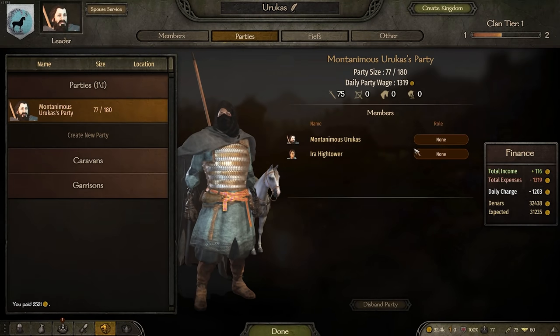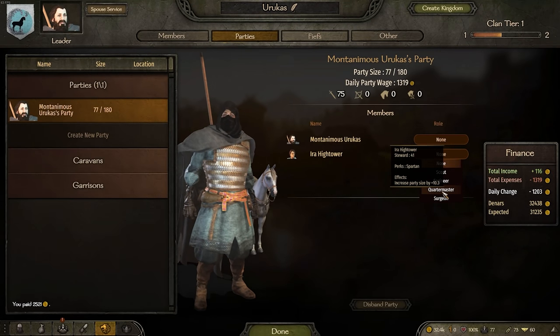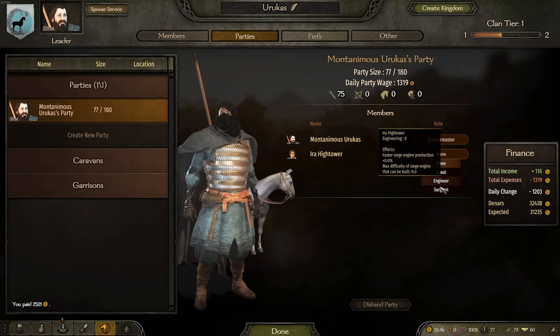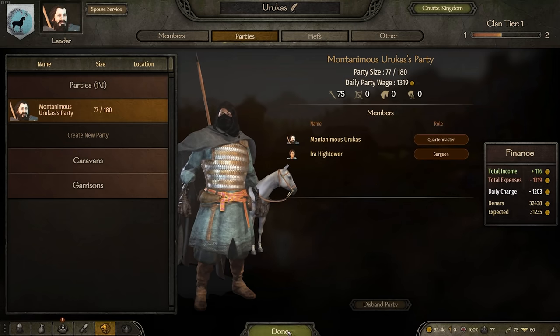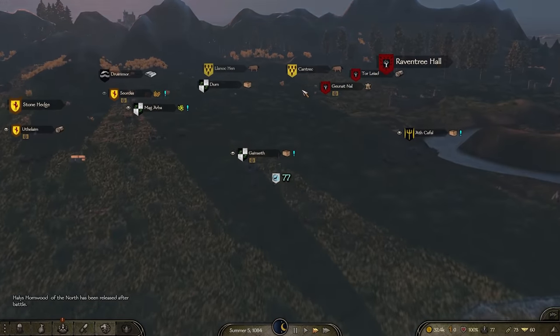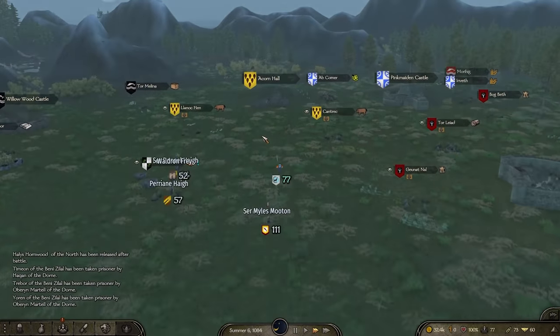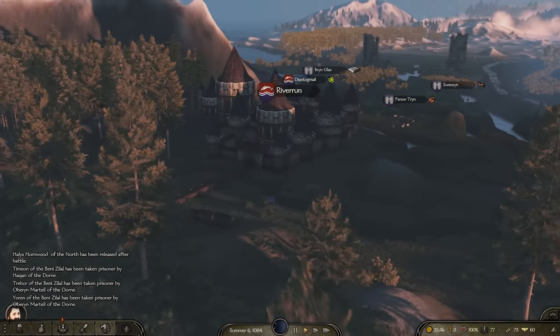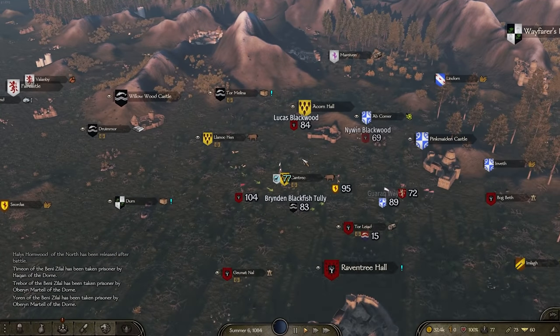Also something I need to make sure I do - Eera has 41 stewardship, I have 80. What is Eera good at anything else? She can be my surgeon, try and keep my boys alive. Let's head our way back over to Casterly Rock, obviously fighting tournaments as we go. There's a few Tullys there as well - Riverrun looking very nice indeed.